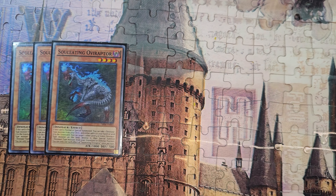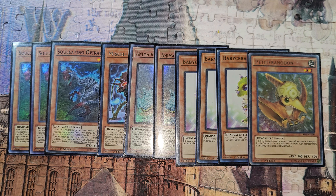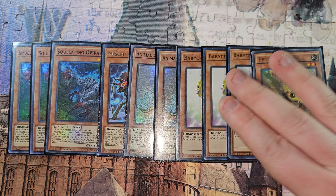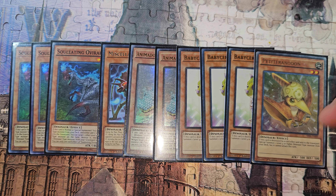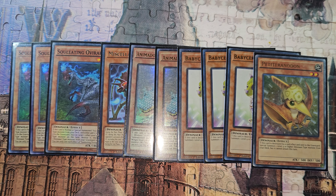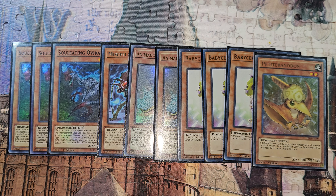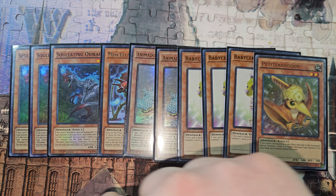We're going to start with your main culprits: three OV, one Misc, two Archosaur, three Infants, and another Infant with a different name. These are your main guys. You play Baby at three, and Petite at one because Petite isn't as good as Baby — you can still accomplish the same thing. If you open OV plus Misc, you're basically good. Discard Misc, your opponent can't do anything — that should be the first thing on your turn.